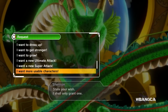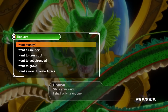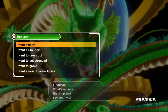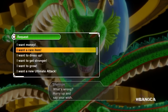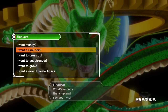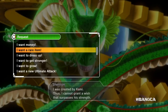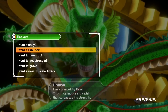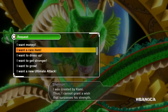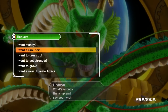Essentially the first wish is money — that will give you a lot of money. Shenron grants you half a million zeni for the first one. The second one is rare items: it will grant you the Power Pole accessory, which can only be obtained through the wish — no other way is possible.